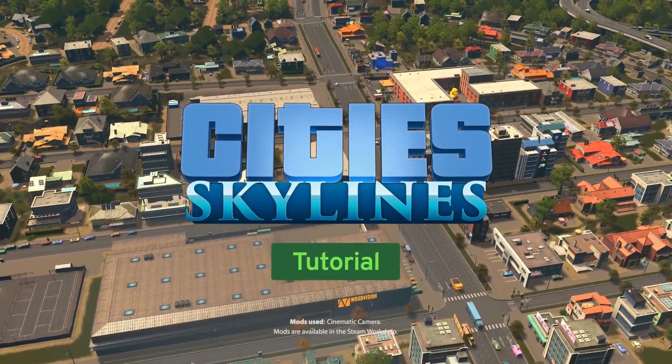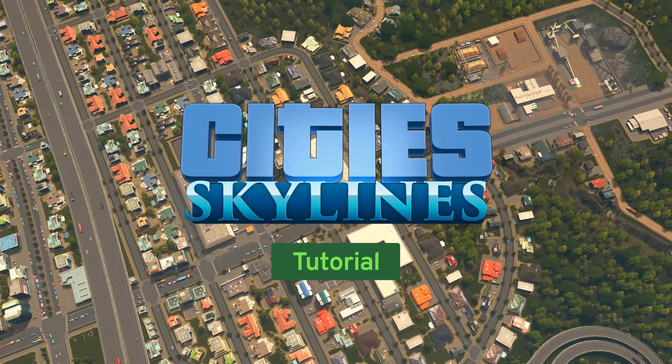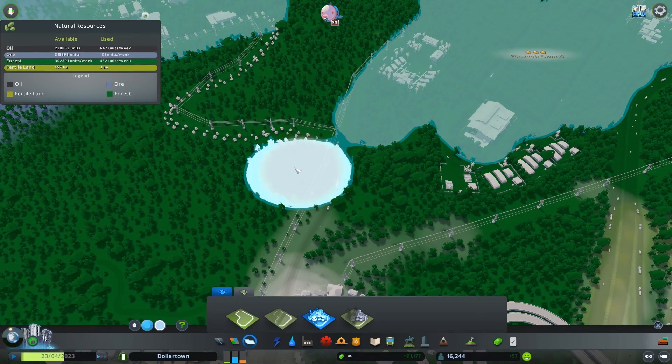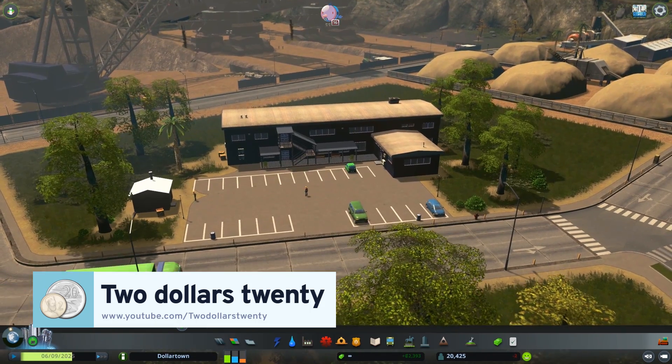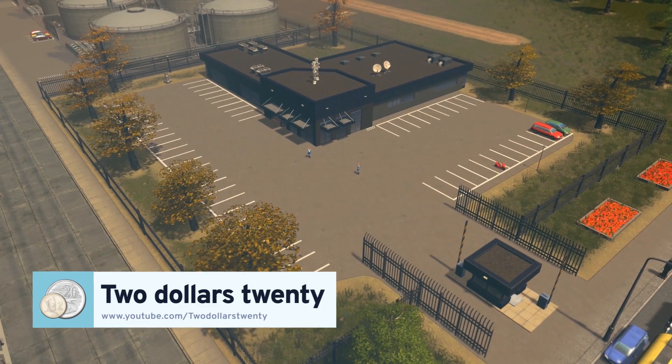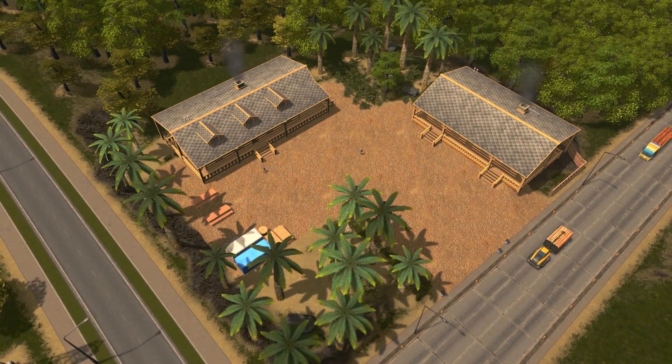G'day guys, Source20 here and welcome back to City Skylines Industries. Today we're going to take a look at the industrial main buildings. These are the buildings you place down in an industrial area that then turn those areas into the specialist industry. Those main buildings are all unique and they actually level up and change as the industrial area improves and grows.